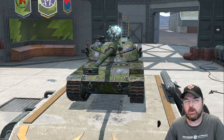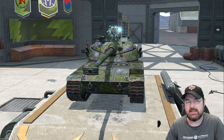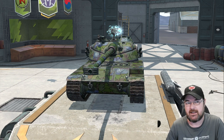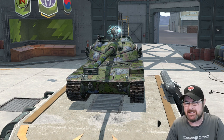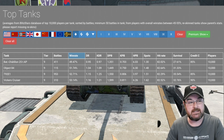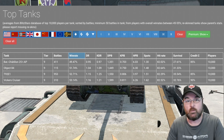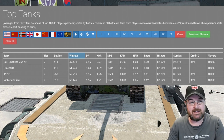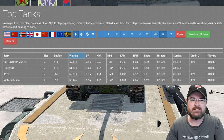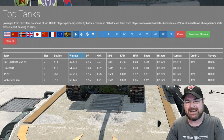Hi guys, Fugit here, and we're continuing our venture into the worst performing tanks in Blitz. We're now at tier 9 and according to Blitz Stars, this is the worst performing tier 9 light tank - the Bat Chat 25t AP. What makes this tank so bad? We're going to have a deep dive in this little masterclass to see if we can get the player base a little bit better at playing the Bat Chat 25t AP.